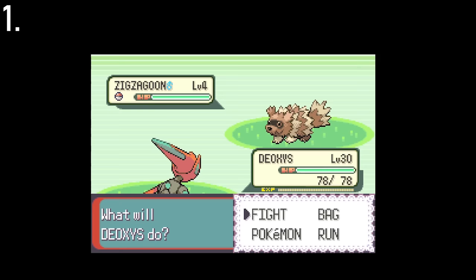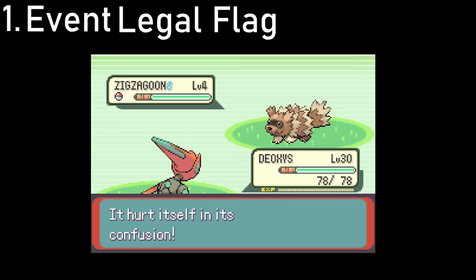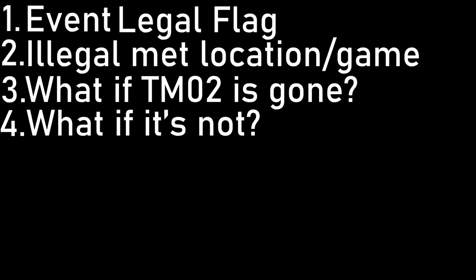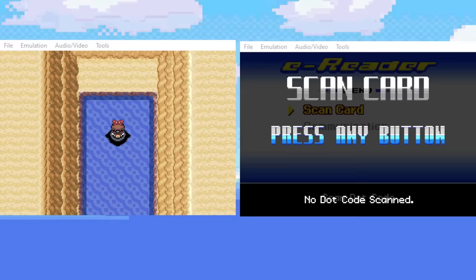But this is when I realized the project would take a lot more work than I first thought. First, Deoxys and Mew require a specific flag set — the event legal flag — if they are to obey the player in any Gen 3 game that isn't Ruby and Sapphire. If this Deoxys was traded to Emerald, it wouldn't obey any orders at all. Second, the Pokemon doesn't look legal in PK Hex, and it wouldn't transfer to newer games via Bank and Home. Third and fourth, the Dragon Claw TM used to trigger the event — what if the player already picked it up, or hasn't yet and now loses it?